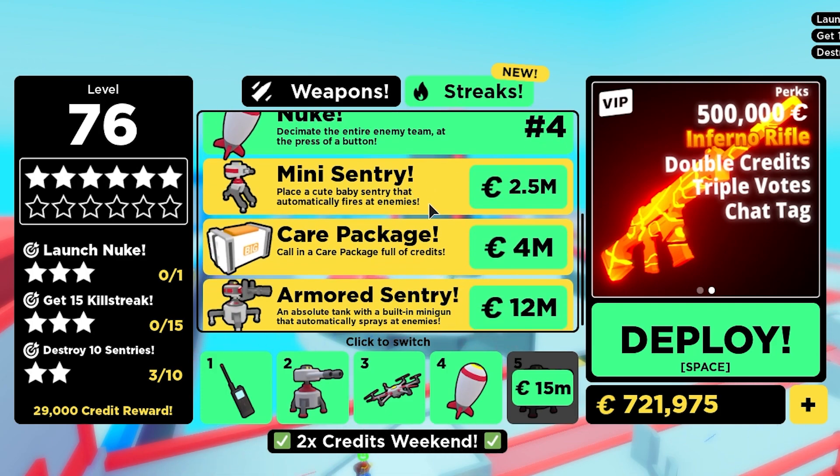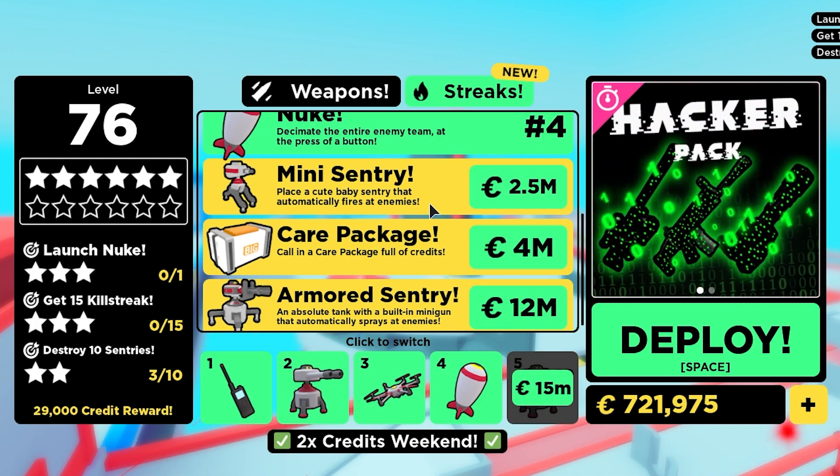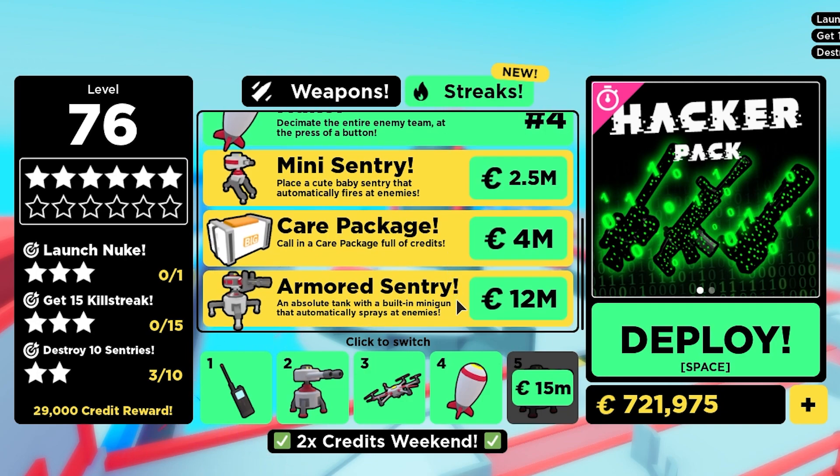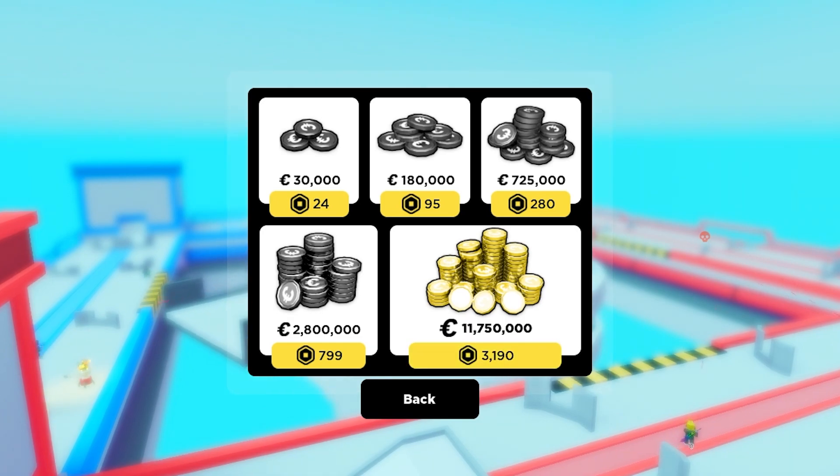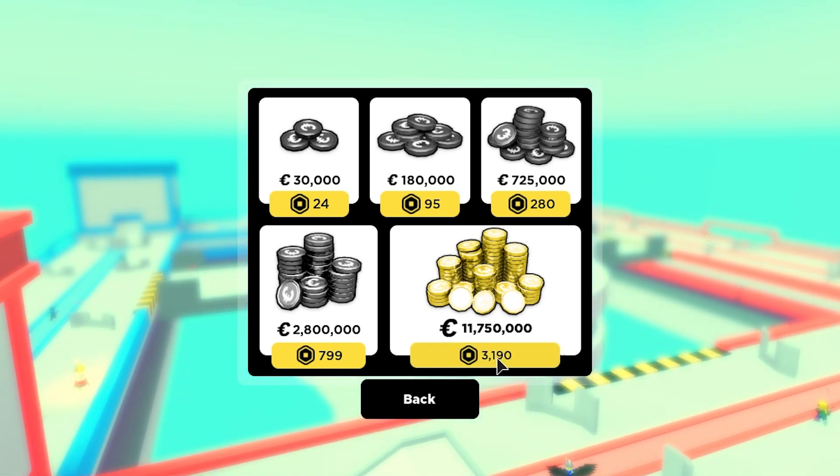A mini sentry costs 2.5 million in-game bucks - place a cute baby sentry that automatically fires at enemies. We're going to take a look at that as well. And then there's the care package - 4 million in-game bucks. I'm going to buy all of these and showcase them all, so just stay tuned so you can spend your money wisely. And of course, I'm going to get the armored sentry for 12 million as well - this one is nuts, wait till you see and listen to it firing at people. I'm not going to purchase the fifth streak, it's 15 million and I've not got that much. What I'm going to do is drop another 3,190 Robux - that will get me 11 and a bit mil.